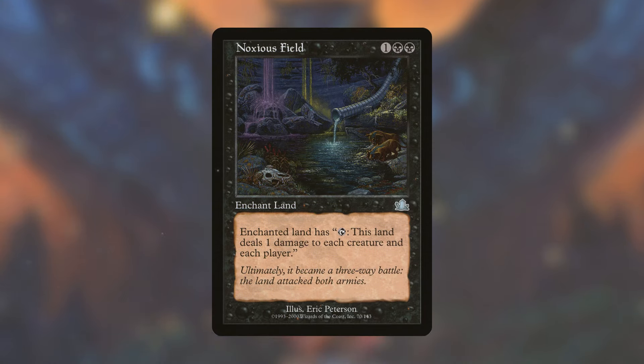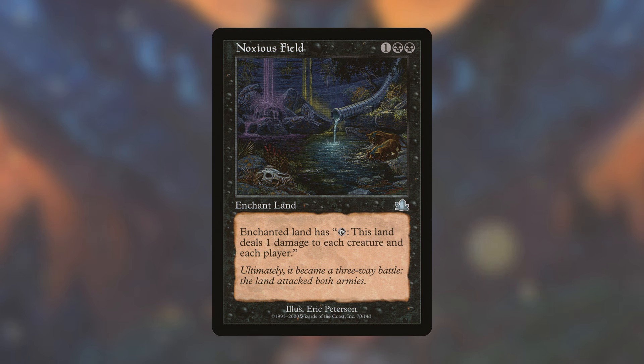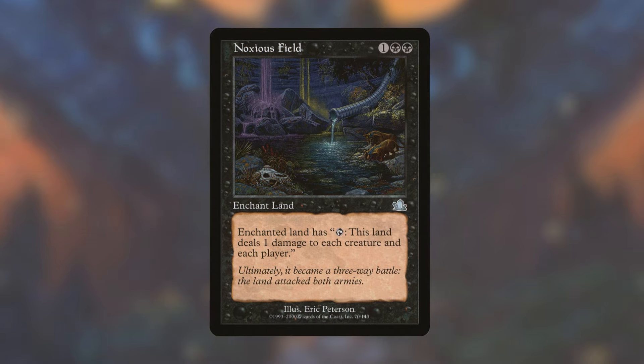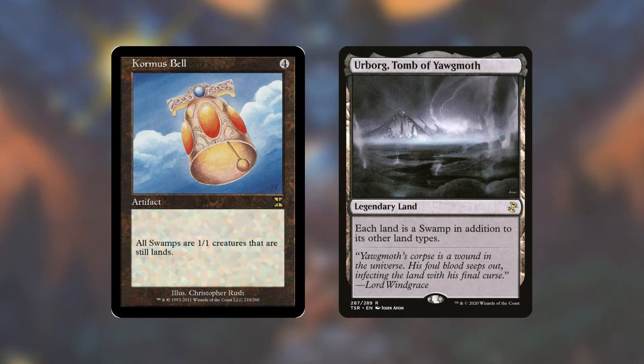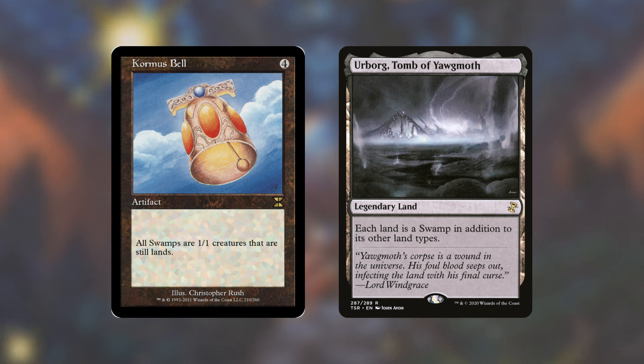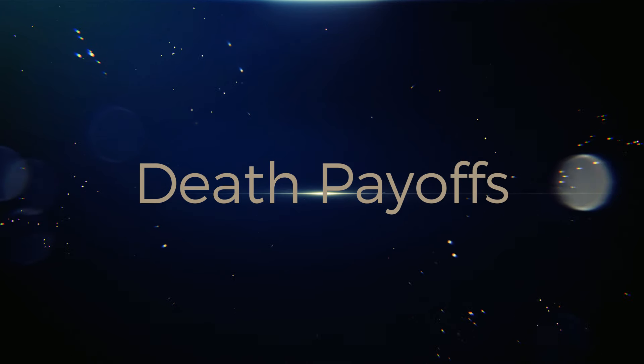Another card I absolutely love is Noxious Field, an enchant-land. When tapped, this land deals 1 damage to each creature and each player — a constant way to remove creatures without the salt of a permanent static effect. If you really want to dive into the salty nature of the deck, take advantage of Kormus Bell and Urborg, Tomb of Yawgmoth — making all lands into swamps. Because of that, Kormus Bell makes all swamps 1/1 creatures, so your opponents' lands become 1/1s. With Massacre Worm, you can make all your opponents' creatures — including their lands — go away. You probably won't have any friends after, but that's the price you pay. You can get a lot of benefits from your opponents' creatures dying, kind of like a husband signing for a million-dollar life insurance policy.